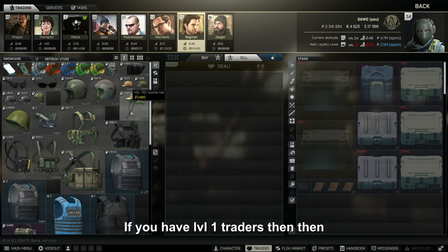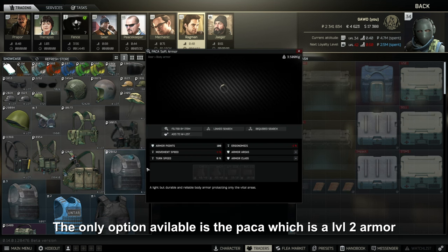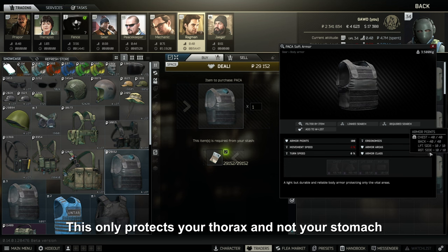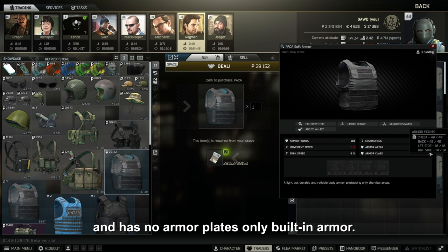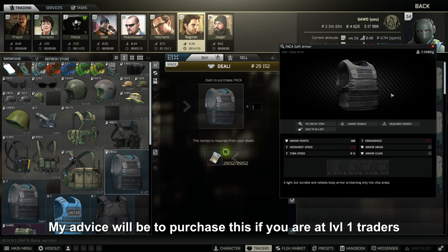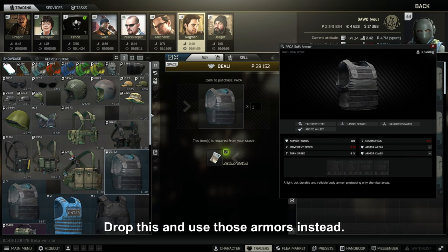If you have level 1 traders, you don't really have a lot of choices. The only option available is the parka, which is a level 2 armor costing around 29k rubles. This only protects your thorax, not your stomach, and has no armor plates — only built-in armor. It will only protect you against scavs with pistol or shotgun rounds. My advice is to purchase this at level 1 traders, then find better armors on scavs in your raids and swap to those.